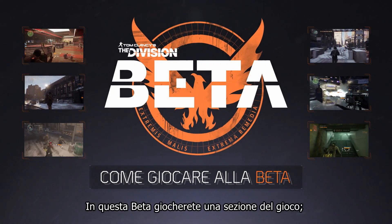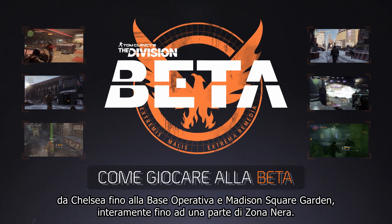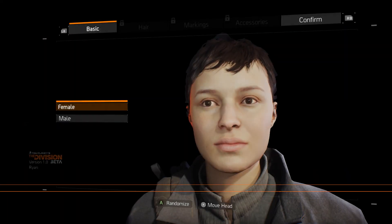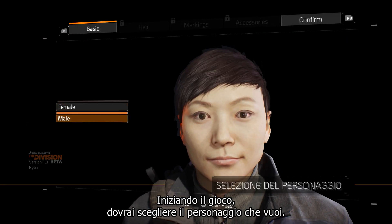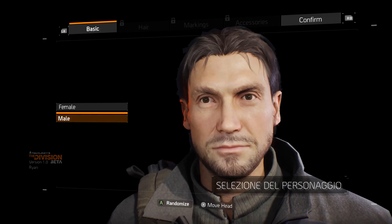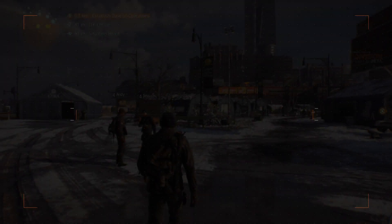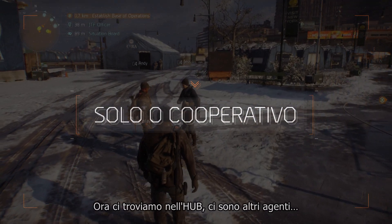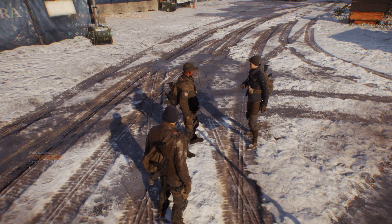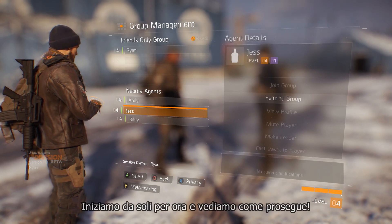In this beta you'll experience a section of our game, from Chelsea through to the base of operations and Madison Square Garden, all the way to a part of the Dark Zone. As you start the game you're going to choose the character you want — it's completely up to you. Now we're in the hub, as are other agents. You can decide whether you want to stay solo or play with a team. Let's go it alone for now and see how it goes.